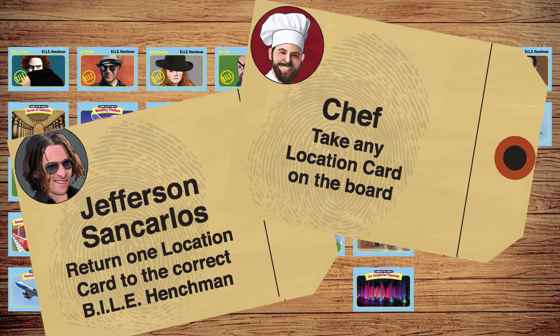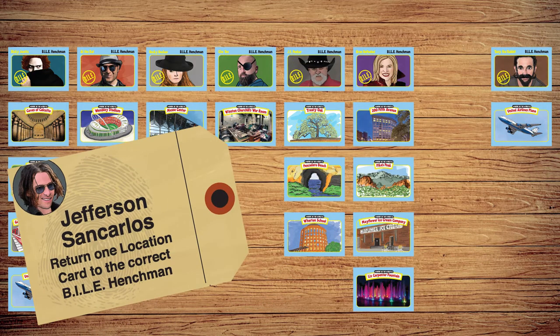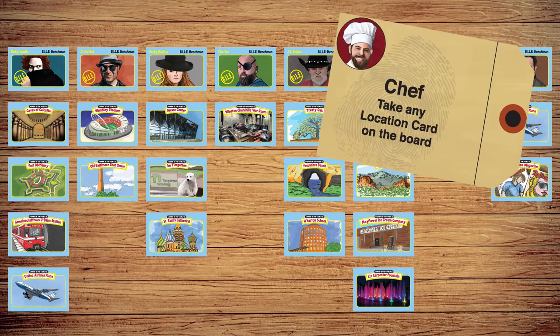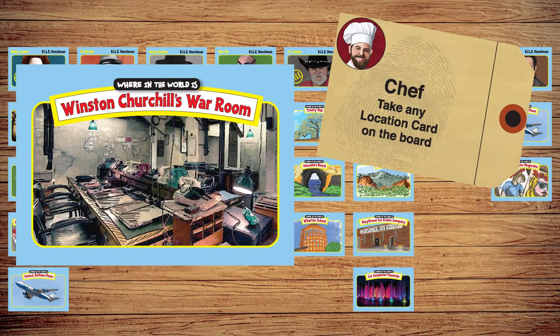Two evidence cards have special effects. The Jefferson San Carlos cards make you give up a stolen location and return it to the grid. And chief cards let you take a free card from anywhere in the grid.